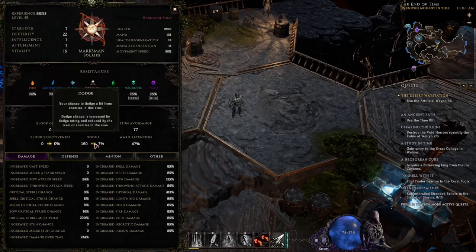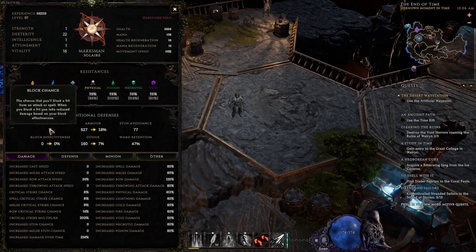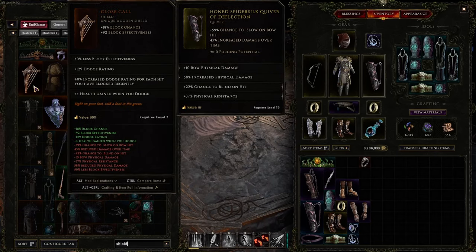There is a cap of dodge at 85% chance. Block works just like you'd expect — you block damage — however in Last Epoch you block a portion of that damage based on your block effectiveness. You can have a chance to block without using a shield, but we'll focus on blocking with a shield. All shields come with an innate block chance and block effectiveness, and often have other innate attributes that are extremely efficient and useful. There are many different types of unique shields in the game.